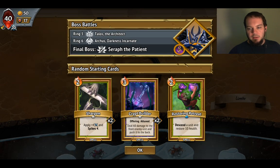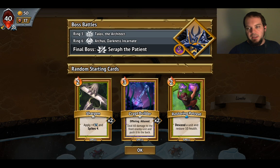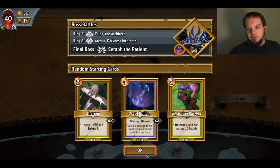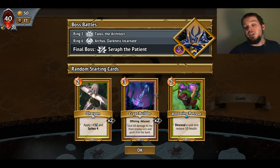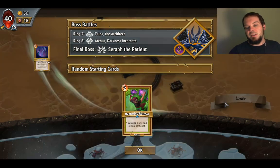Double Sharpen, Double Crypt Builder, and Restoring Retreat. I really don't like any of those in this particular order, but they're cheaper actually — that Sharpen's a one. Interesting. We'll see how this goes.